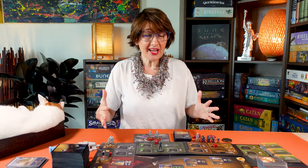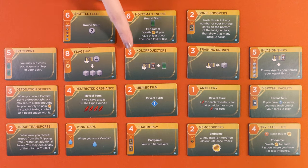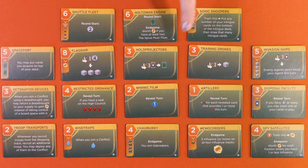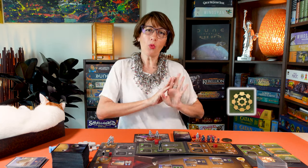Another exciting new component are the tech tiles. These provide players with Ixian technology and machines. There are 18 of them and they can give you a great edge. Here's the spice cost of the tech, here the name of it, and the immediate effect when you acquire it. This is the ability of the technology, and lastly, these are techs that rivals can use in a solo game. Whenever you see the tech icon, you may acquire one tech tile from the X board. You may acquire as many as you want, so it can be really powerful.